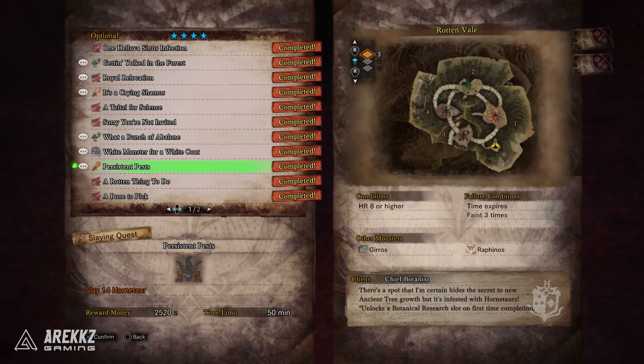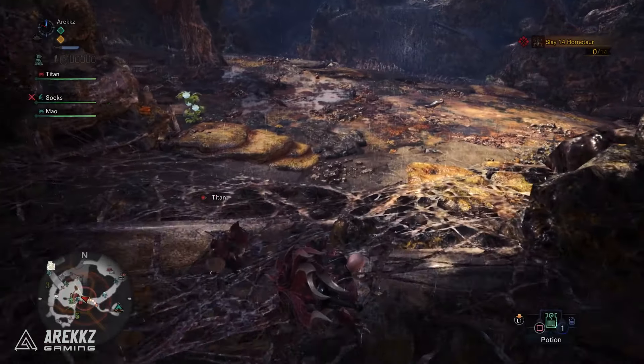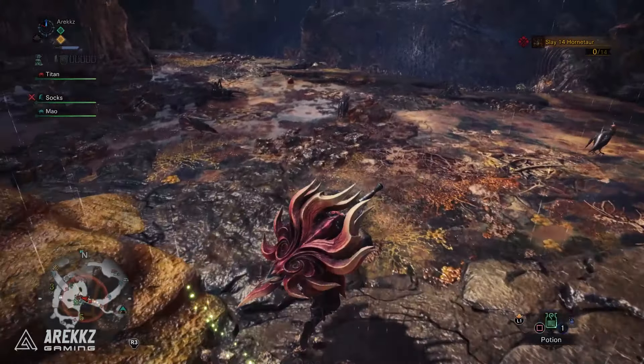Kicking things off at number three, you have the good old fashioned Might Seed Farm. For those who have played Monster Hunter before you'll likely be familiar with this, but if you're new, Might Seeds are an item you can find right at the beginning of the game. You can pick them up from the ground around the Ancient Forest, and they can be combined with other items to form things like Demon Powder, or consumed on their own for a small attack boost.